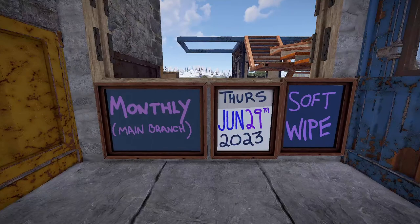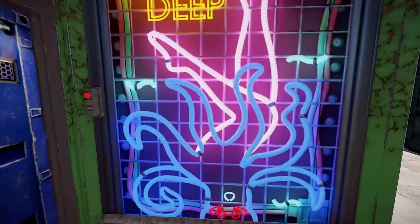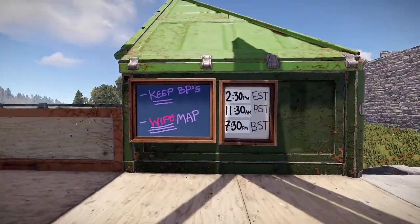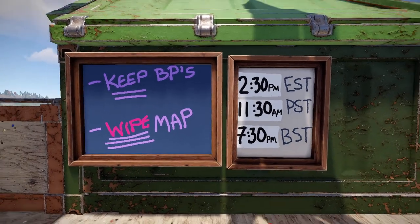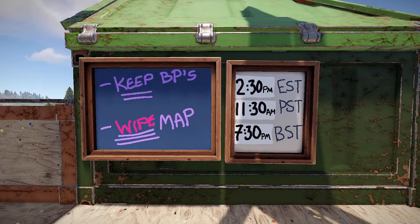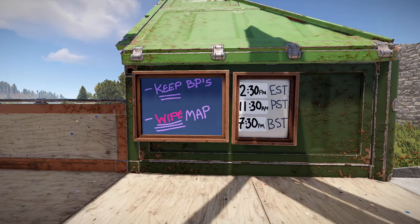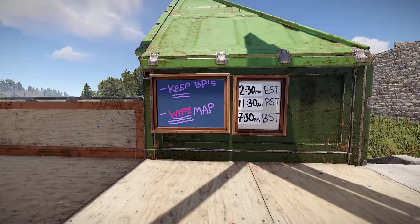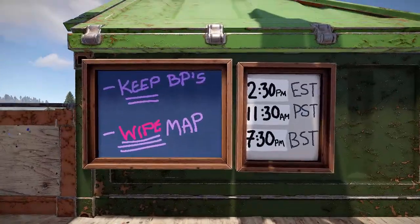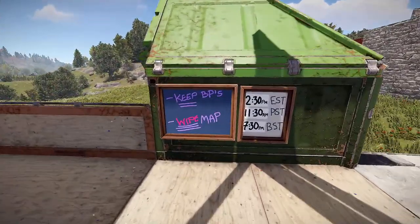On to the wipes for this week. Monthly main branch, June 29th, 2023, Thursday - we have a soft wipe. That means you keep the blueprints and the map wipes, so you lose everything but you keep the knowledge. Servers come back online at 2:30 PM Eastern, 11:30 AM PST, and 7:30 PM BST. About 30 minutes before that the servers go down - takes about 30 minutes to do the update. Around that time we'll also get our skin set updates.